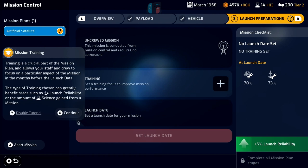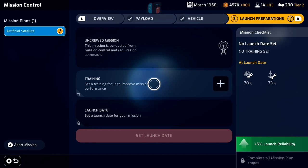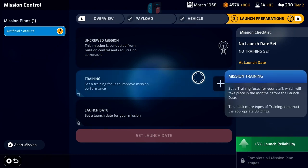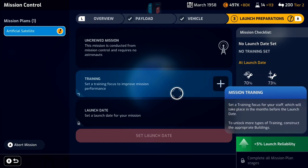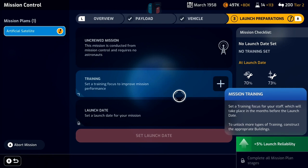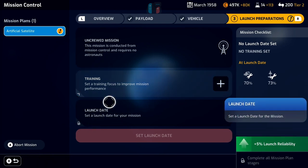For mission training — training is a crucial part of the mission plan. It allows your staff to focus on a particular aspect of the mission in the months before the launch date. The type of training chosen can greatly benefit areas such as launch reliability or the amount of science gained. Whilst the mission is in a planning state you gain extra resources, and the longer you take to select your launch date the more training you accumulate — so there's a risk-and-reward element here.